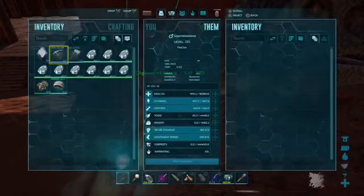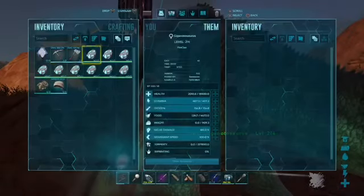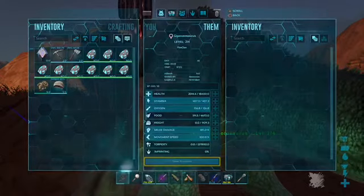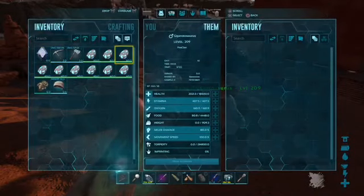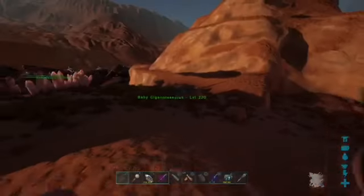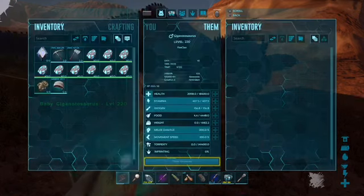Let's check — we have a ton of fertilized giga eggs, by the way. No mutations on the 225. The 214 — no mutations on you. I'm currently looking for stat mutations. Pretty sure none of them got color mutations. No mutations on that. This is the last one, right? And no mutations on that. Great.